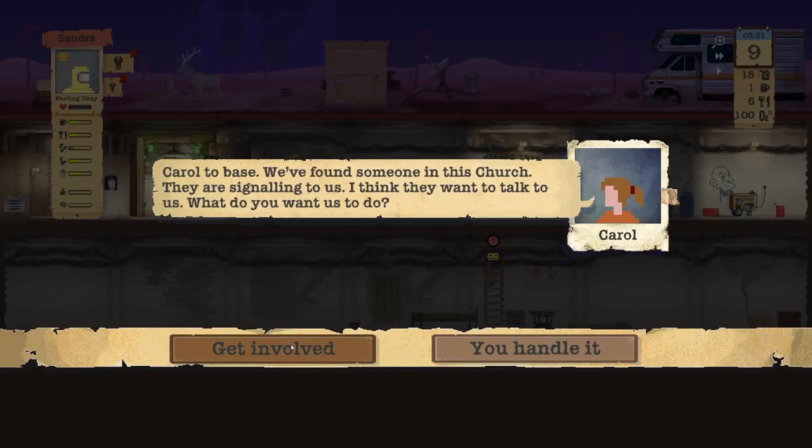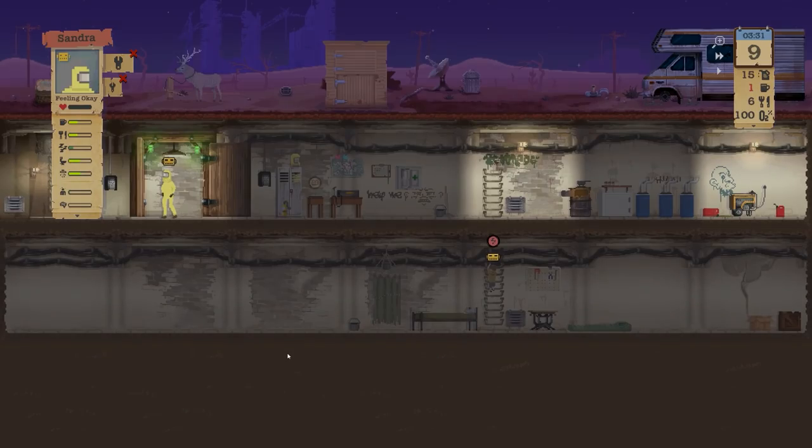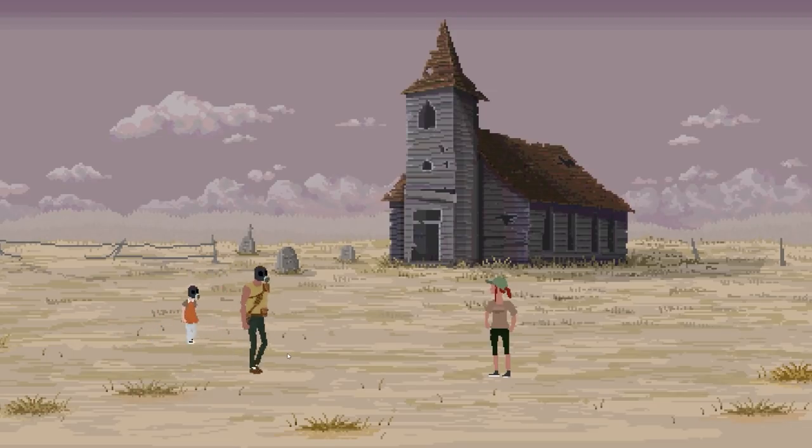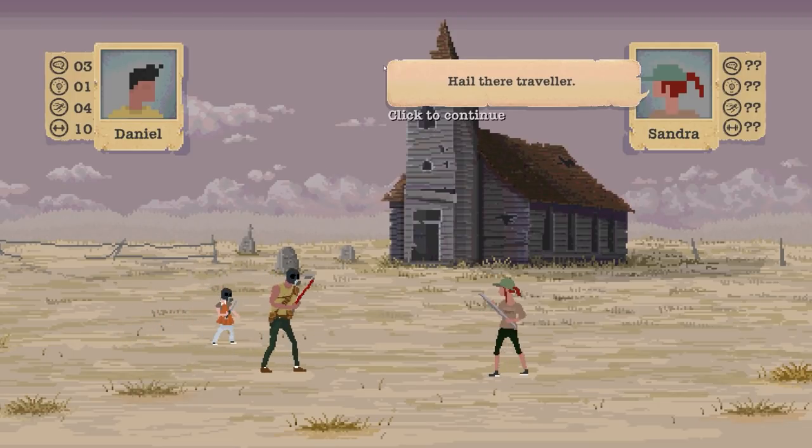Once she's fixed that one I'll tell her to fix the other one as well. Then we'll accept the transmission — someone is in the church. We will get involved because we do have something to trade, and that may come to blows. We'll see how this one goes down. Hail there, traveler.